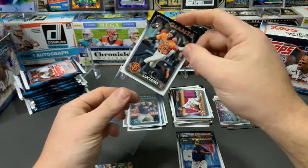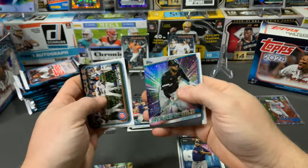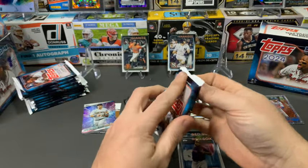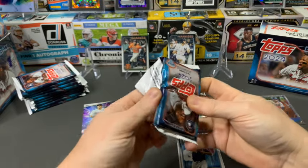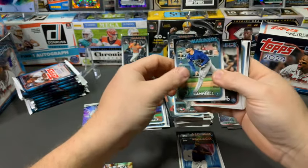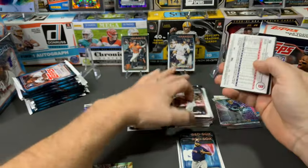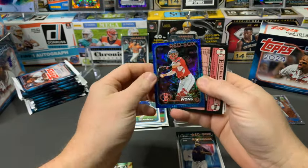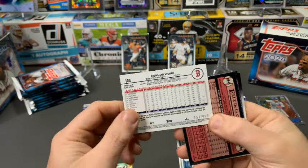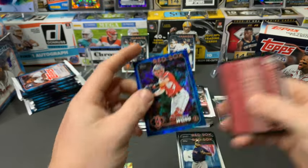Marco Luciano should get plenty of playing time this year with the Giants — you never know, these guys just need a shot sometimes. Isaiah Campbell as another rookie. We've got a Connor Wong backwards card — this is a blue foil numbered out of 999. This is not a mega box exclusive, this is a blue foil you can find in other products too. We'll keep our colored cards over there. And wow — Ellie De La Cruz! I was putting the other card down and wasn't even looking — what a pull!